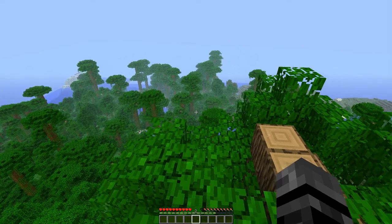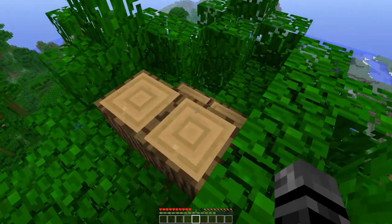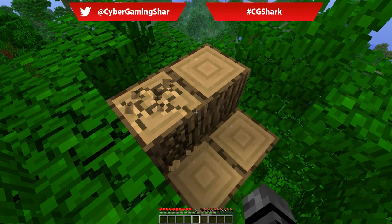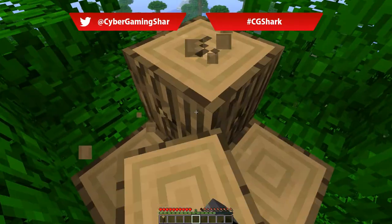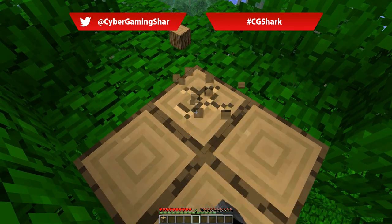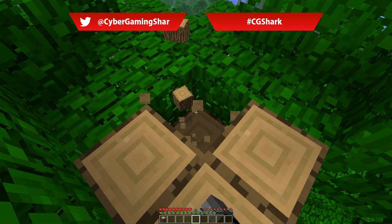Hello CyberSharks, this short tutorial is going to show you how to make a wooden shovel from scratch. The first thing you need to do is go up to your favourite tree and knock away three blocks from it. This is going to allow us to create a crafting table, which is vital for creating the shovel.